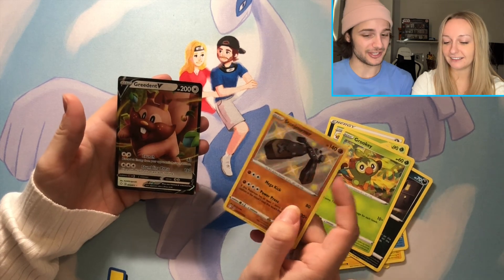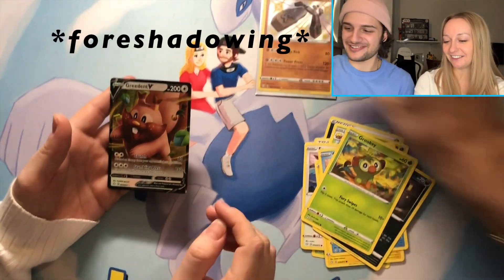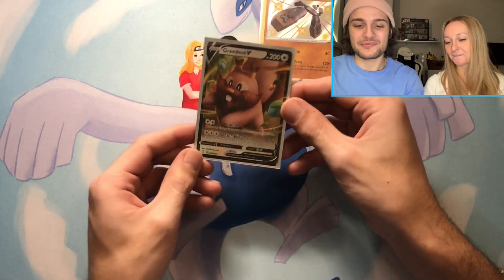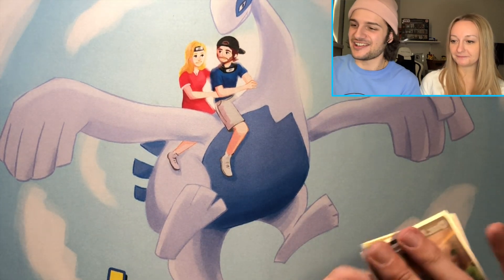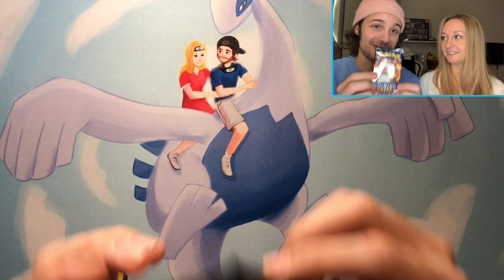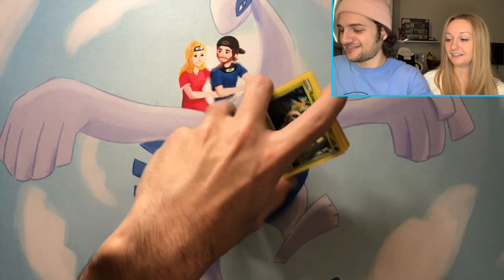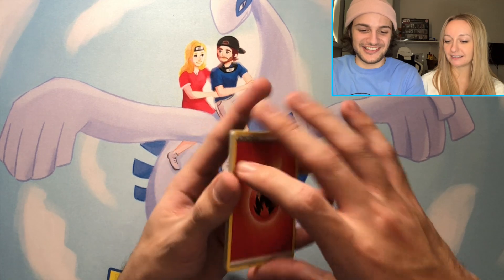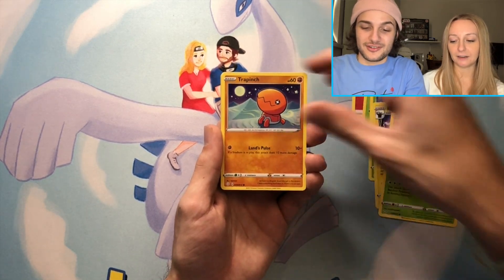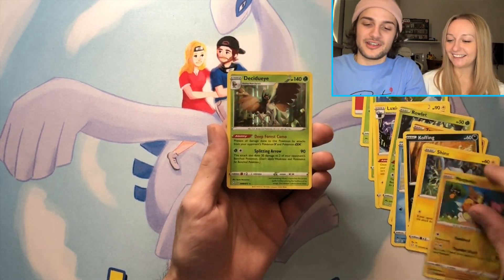Jamie is really good at pulling in Shining Fates — we're going to get more packs. This card is so cute, almost reminds me of a Super Mario game. Okay, we're down to the last pack — and coincidentally it's a Charizard pack art. I should open it! Just kidding. With all these baby shinies this set is way better than Champions Path — that one was a disaster, very disappointing.